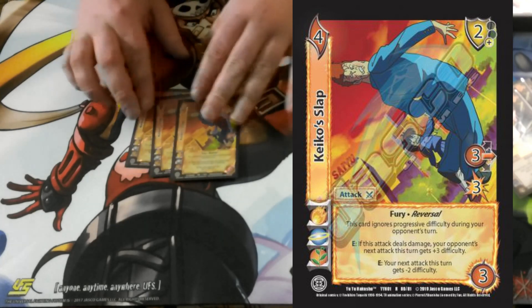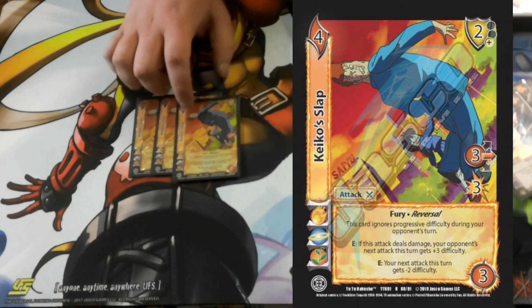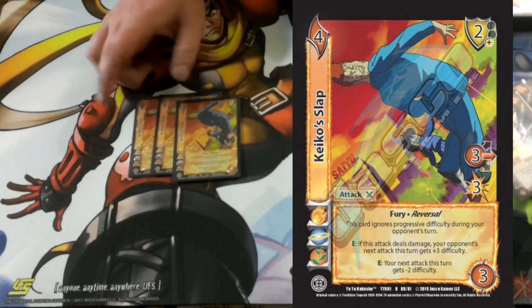We got 3 Keiko Slap. This card is really sweet — it's got a low block. The biggest thing with this character is having a good spread of blocks with your attacks, and I tried to make sure that happened: high, mid, and now a low. If you play this on your opponent's turn, it ignores progressive difficulty. If it deals damage, their next attack has plus 3 difficulty, and you give your next attack minus 2 difficulty. Just a really good card.